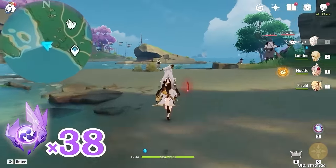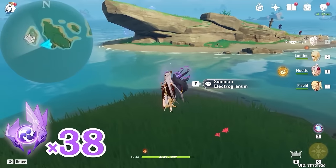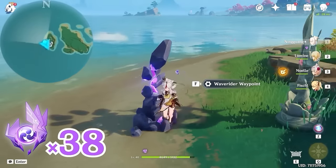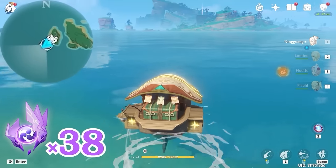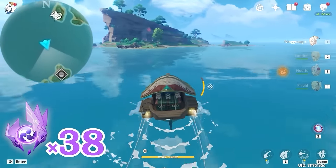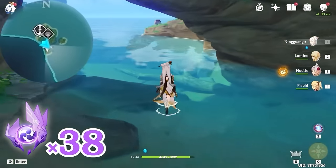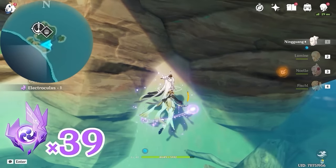Here we are going to grab an Electrogranum and teleport across. Go into the barrier here and summon a wave rider. Now let's head towards the domain. Head towards southeast, bottom right on the minimap. This one is behind this rock.